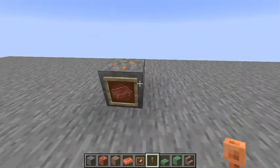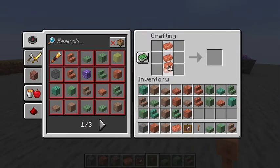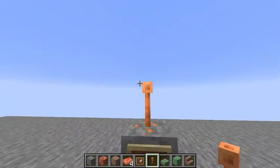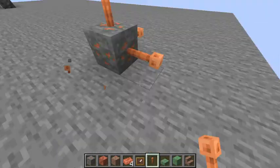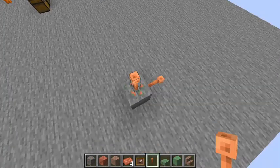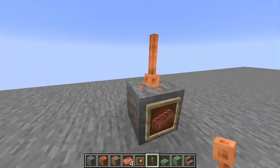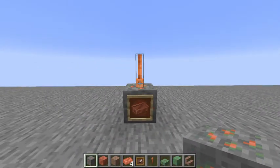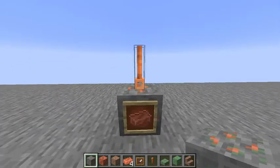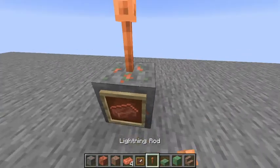We also have a lightning rod that you can craft. If you want to craft this, all you need is three copper ingots like that, and you get yourself a lightning rod — very nice. It creates this cool looking thing that is actually directional, which I think is cool. This is actually a really useful block in the fact that it will make it so lightning can't strike your house, which is really nice.